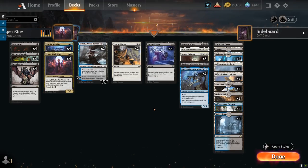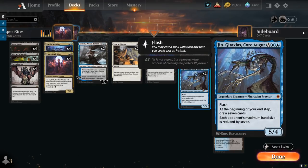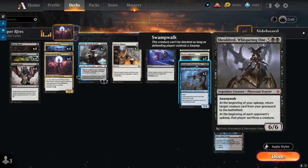Now what are we trying to reanimate? We've got some powerful Phyrexians, including 2 copies of Gingitaxias — normally costs 10 mana for a 5/4. At the beginning of your end step, you draw 7 cards and each opponent's maximum hand size is reduced by 7. So if they can't remove Gingitaxias right away, they'll have to discard their hand each turn. We also have 1 copy of Shieldred Whispering One.